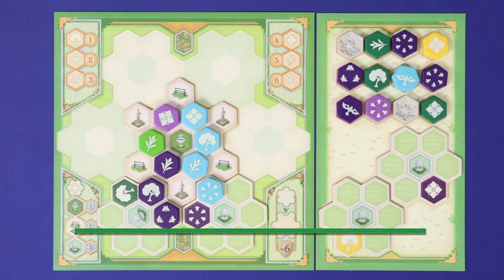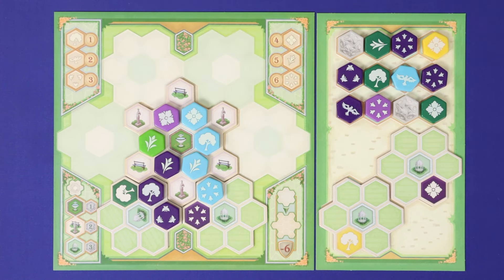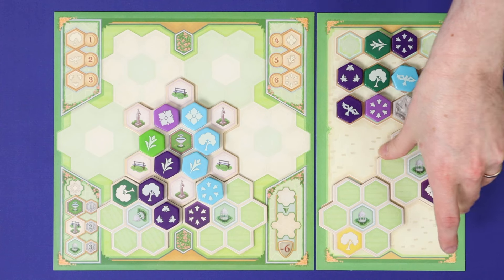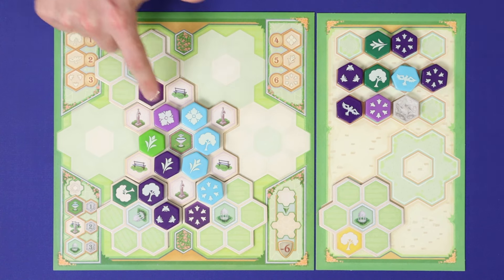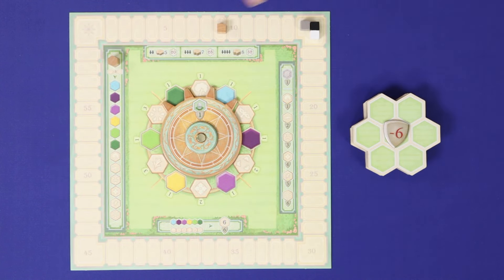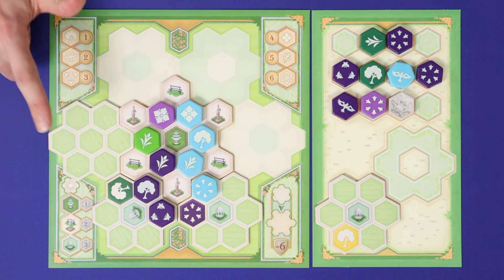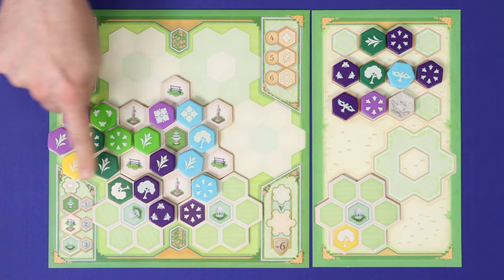The third action is to place a garden extension, and you can do this in two ways: either by placing one from your storage or placing a blank one from the supply. Placing a stored garden extension is essentially the same as placing the tile printed on it — you pay the same cost and put it onto the board according to the same placement rules. Your other option is to lose 6 points to take one of the face-down garden extensions from the supply and add it immediately to your garden board without paying any tiles. Even though they cost points and don't have a gazebo, they give you more flexibility when creating overlapping clusters.